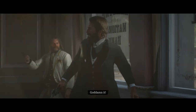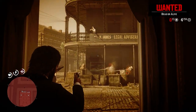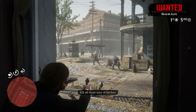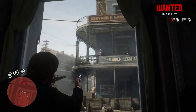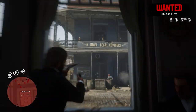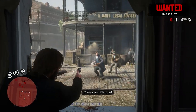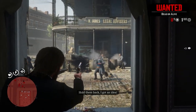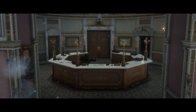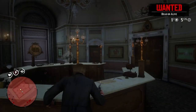No! Goddammit! A shootout ensues between the gang and the Pinkertons. With the gunfight unwinnable, Dutch and Arthur plant dynamite on the wall inside the bank, allowing the outlaws to escape to the rooftop.